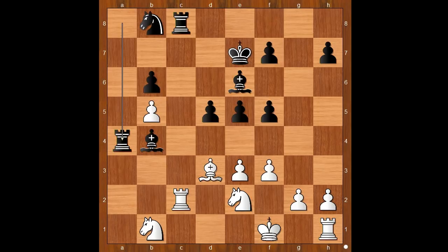Rook takes on a4. Rook takes on a4. Black is now a pawn up and has a better position. But this is a rapid game and sometimes players make a mistake. The game continued. Rook takes Rook.